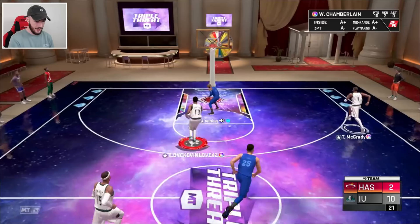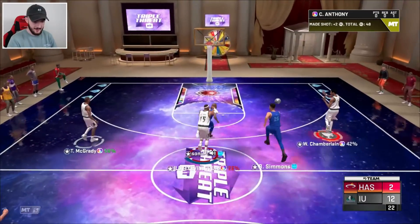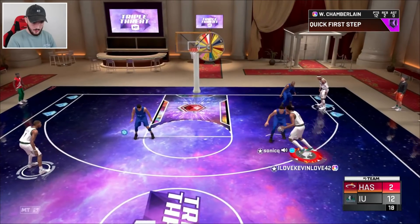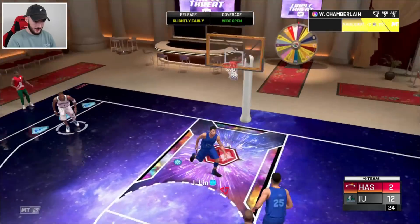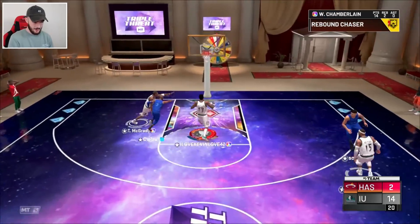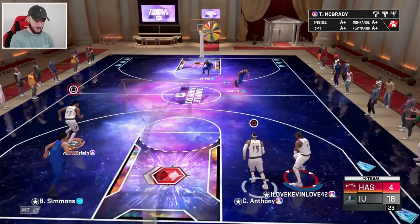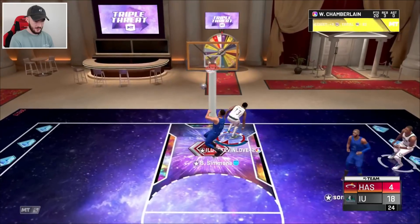We're clamping my man up right now. Mellow gets another steal. Wilt breaks — let's go to the post. Easy money. Mellow grabs the rebound. Wilt's going to get an easy 360. Our opponent finally gets on the board for another bucket. We're going to find Wilt though. It's too easy. Good steal — it's game time.